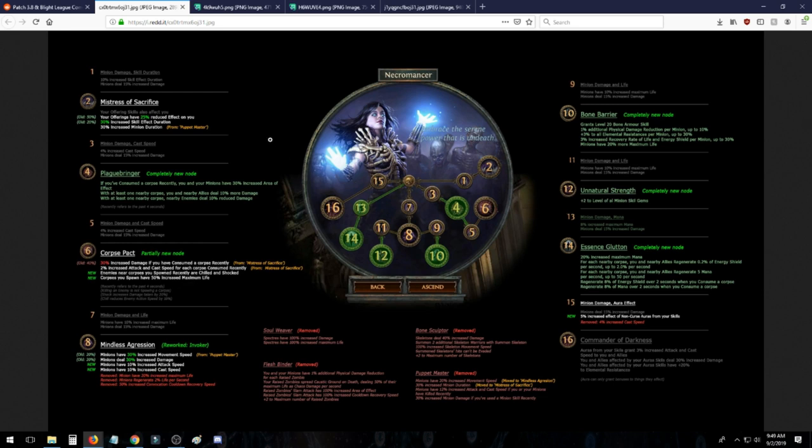The Plague Bringer into Corpse Packer tree has some synergy with Arakaali's Will, but it's a bit risky to use that since you might have your zombies detonated on you. If you've consumed a corpse recently, you and your minions have 30% increased area of effect, and with at least one corpse nearby you and allies deal 10% more damage while taking 10% reduced damage from enemy minions. This is useful even if you're not using Arakaali's Will, since while mapping you're almost always near a corpse, and you can generate corpses yourself via Desecrate for boss fights.